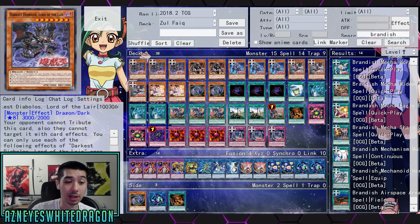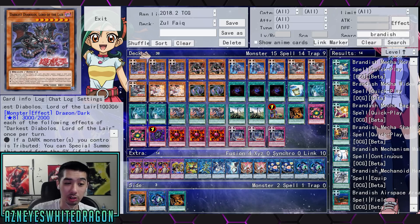Whenever you're tributing, Darkest Diablo can proc its effect: if a dark monster you control is tributed, you can special summon this card from the graveyard if it was tributed when that monster was there. And then also you can tribute a dark monster and your opponent places one card from their hand on either the top or bottom of their deck.